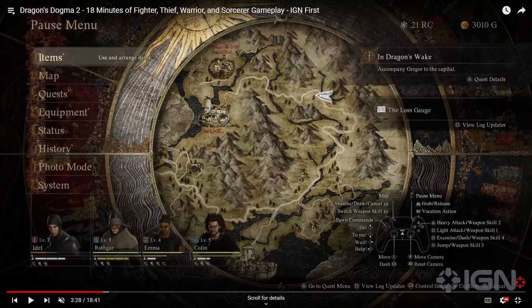The first thing I want to look at here is the map. Up at the top right it says 'In Dragon's Wake, accompany Gregor to the capital.' I don't know where the player character is — I'm assuming you would have to click on the map and then it would tell you where you are. At first I thought maybe that was where the player was, but I don't think that's the case.